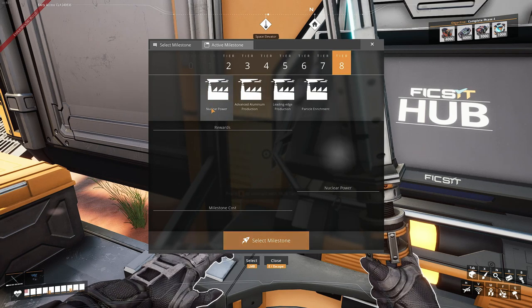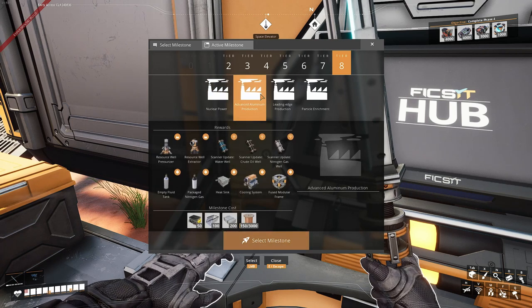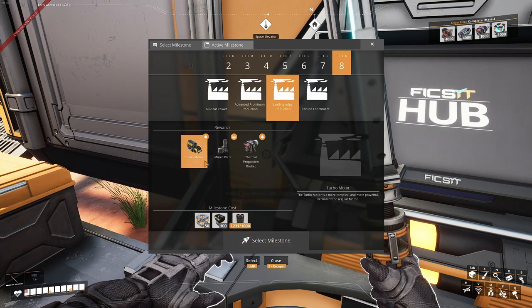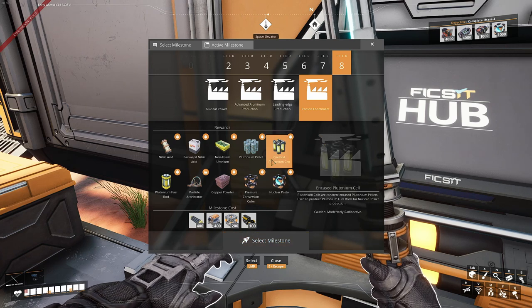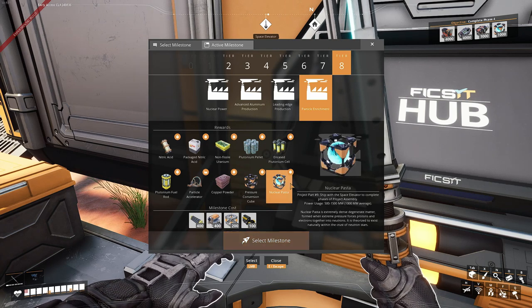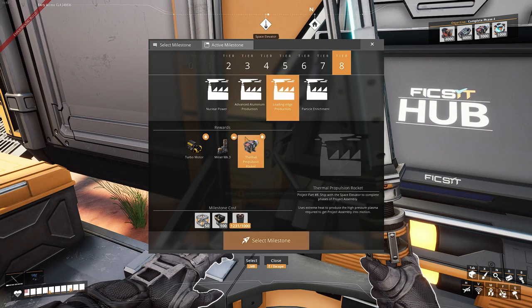Okay, I'm going to look at the next milestone here. Let's see what we need - okay, maybe we should go in there and see what's required. Let's see what we need in the next one - nuclear pasta. Power usage, okay.